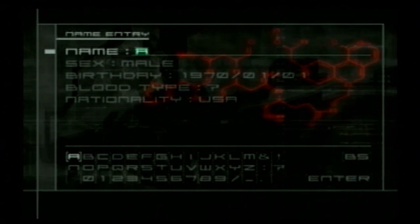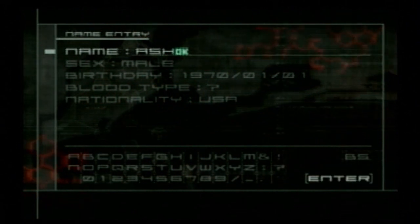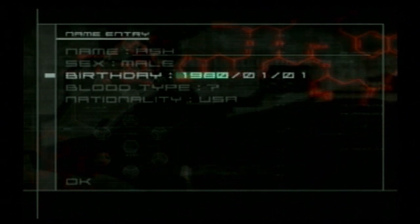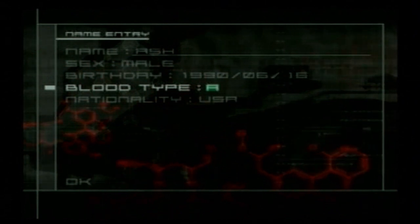That looks like it hurt just a little bit. With that, we can create a little profile. So we're going to make one — male, my birthday. I am blood type A. Nationality is USA. We can change the option types and everything. I want blood on — thank you very much.